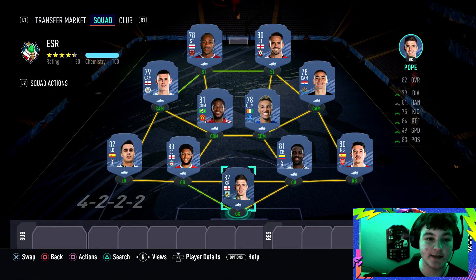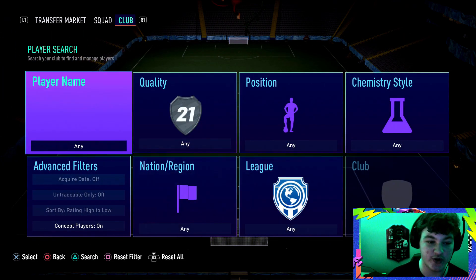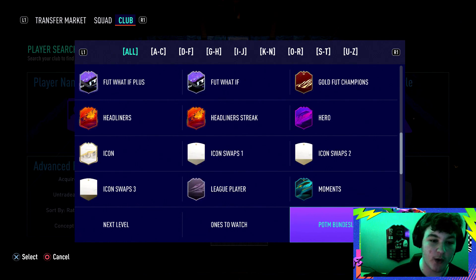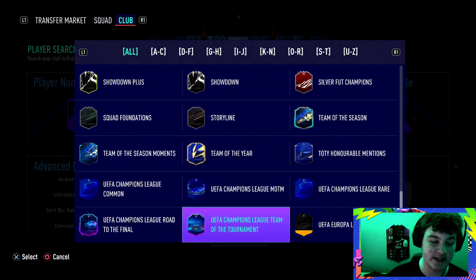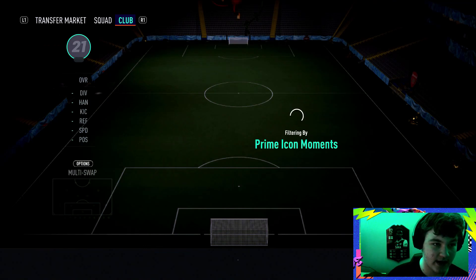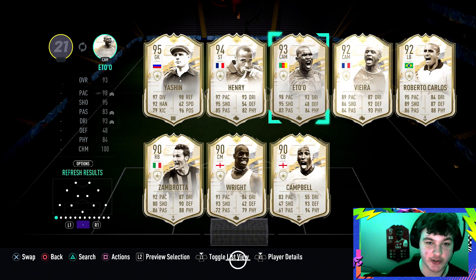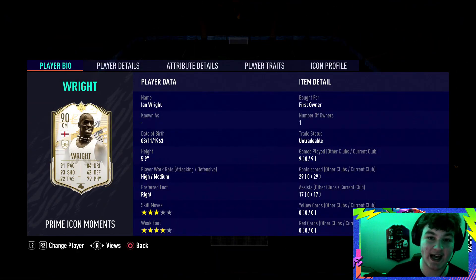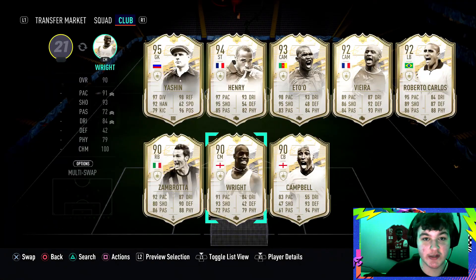You need at least six Premier League players. If you do have any icons in your club, I would recommend using them. It doesn't have to be a full Premier League squad. Search your club - for example, I have Prime Icon Moments in my club. I could chuck Yashin in there or Eto up front. If you have English icons, perfect - Ian Wright would be class for the English objectives.